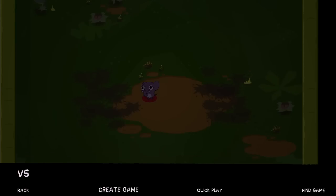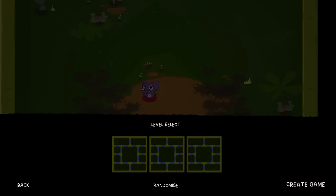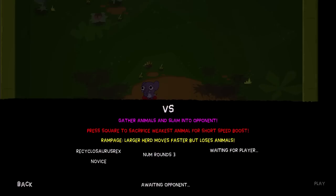Hey, what is going on everyone? Double Unicorn here with another Super Exploding Zoo trophy guide. This time it is for the rolling trophy. You can only get it on the map that I've selected here, and keep in mind that it won't show up every time you play it. There are like five or six different variants of this map.